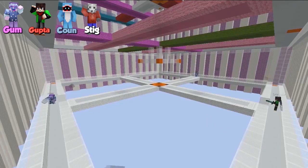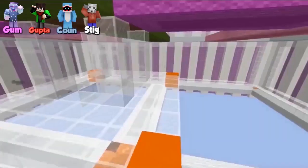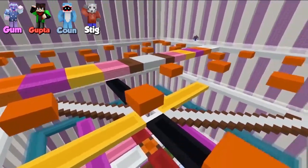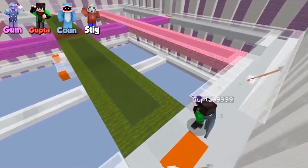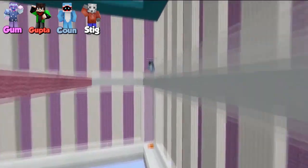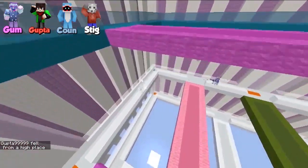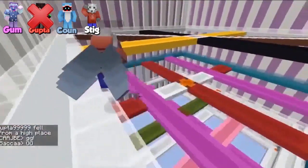Ready? Three, two, one, go! Here we go — this is intense. Let's see what Stig's doing up top — just being patient. Everyone's cautious. Goop just taking some shots, using that jump boost, slowly figuring out what all the effects do. 30 seconds in... oh, Goop falls! And Goop is dead. First out for Goop — he is up for elimination later.